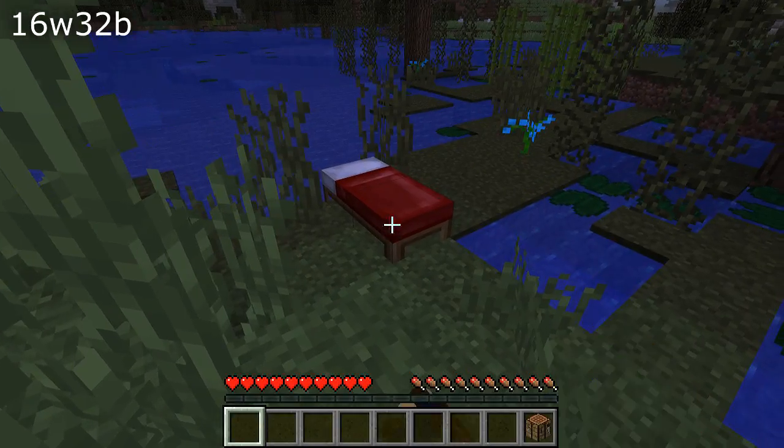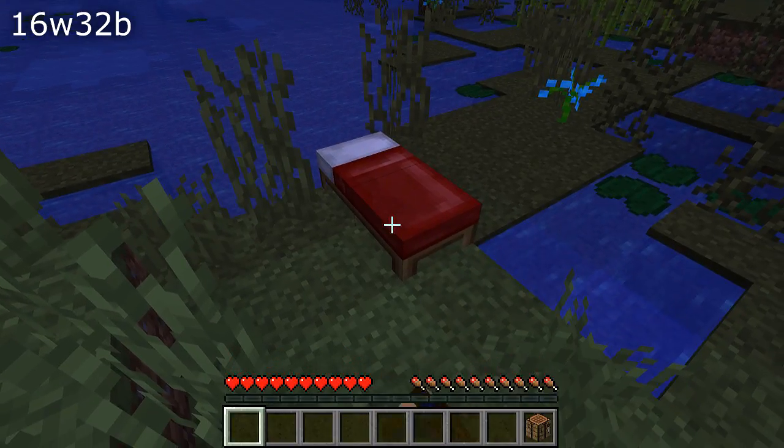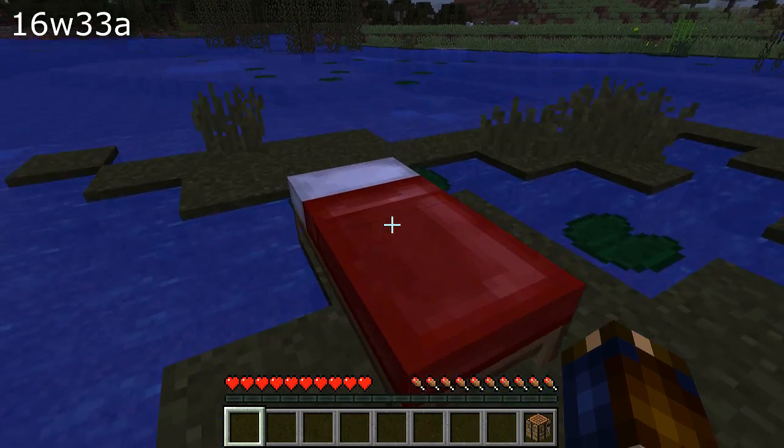A new error message has been introduced if you are too far away from a bed when you click on it. It will now show you the message "You may not rest now, the bed is too far away." Previously, if you tried to sleep, it would not let you sleep but you would also not get any error message.